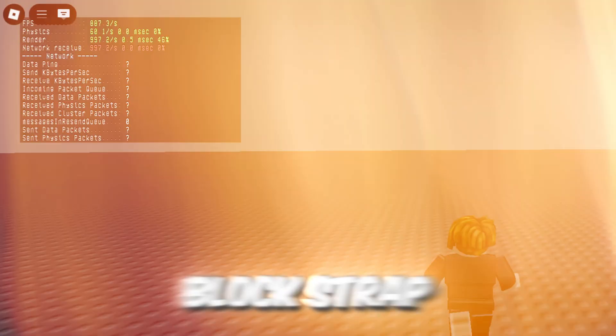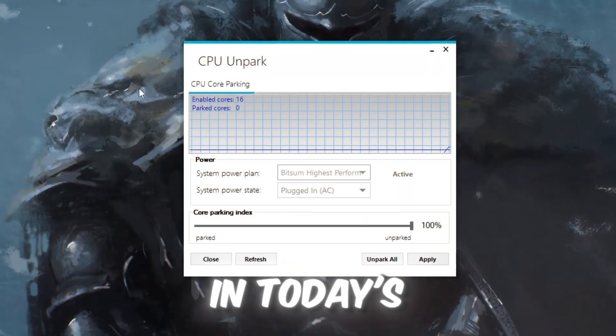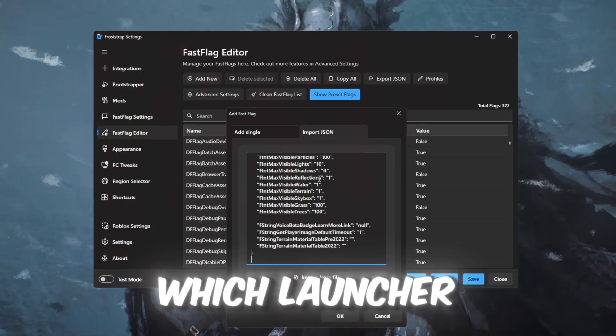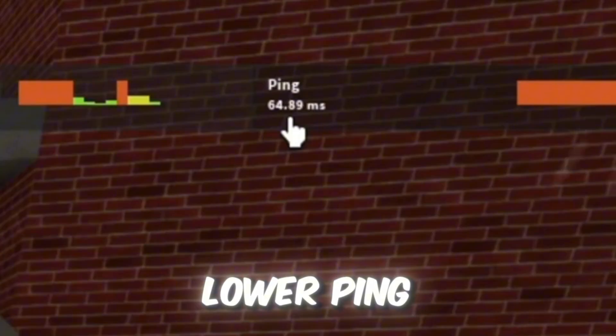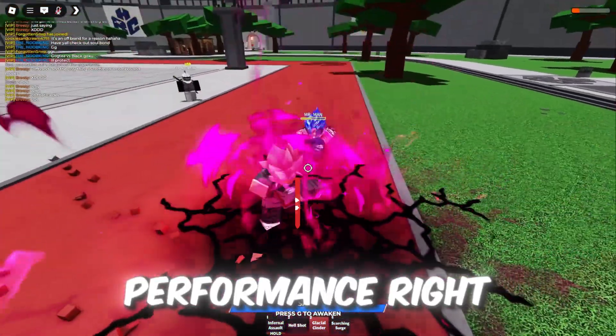Here are the stats after using Blockstrap and Froststrap with the best fast flag settings after the new Roblox patch. In today's video, I'm showing you exactly which launcher gives higher FPS, lower ping, and smoother gameplay. So let's break it down and boost your Roblox performance right now.